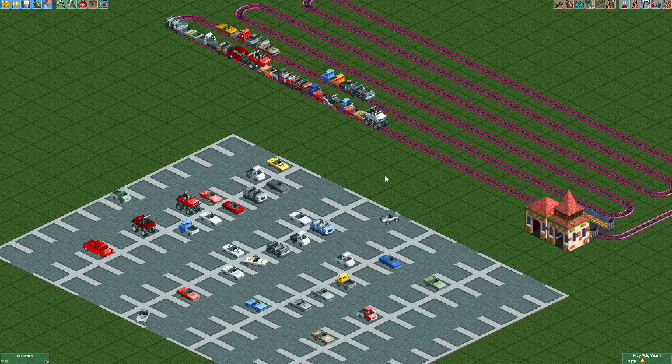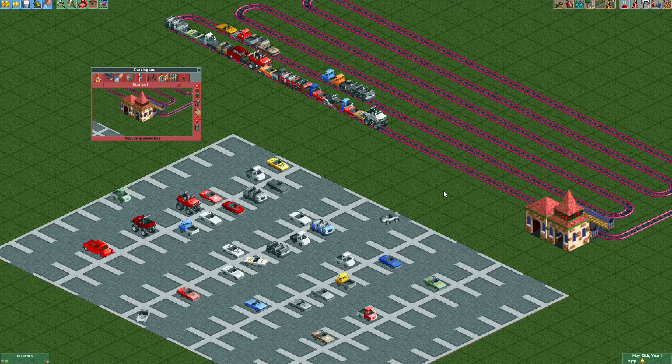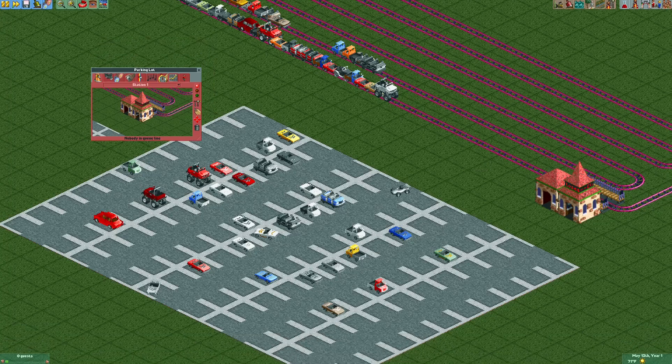That's all I'm going to do for now — you get the idea. It's still a bit tedious to move dozens and dozens of vehicles, but using the new ride vehicle editor makes it so much easier than trying to build a track over the parking lot and dragging vehicles around coaster track. One important thing to keep in mind: if you close, test, demolish, or pretty much do anything to this ride, all your hard work will disappear as the vehicles reset to their original positions. So make sure you're saving often, because you definitely don't want to have to do it more than once.